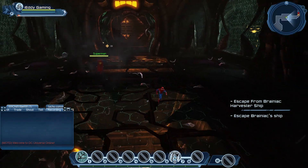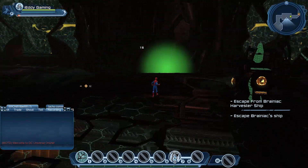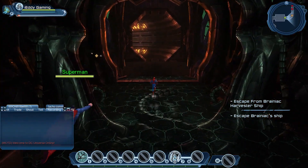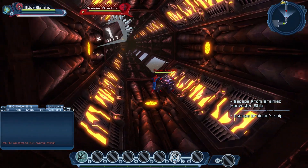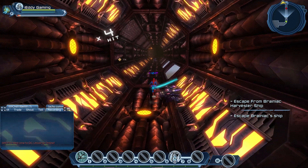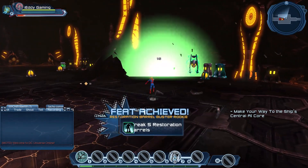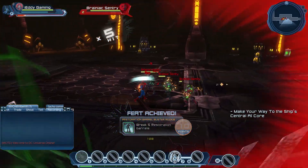A little advice: your character will become stronger with good gear and other things as you progress, and among those other things is one of the most important things called skill points. To get skill points you need feats, and what are feats? Feats are basically achievements and challenges. Like here in Brainiac ship, try to blow up every green or red barrel — green barrels are basically for health. After breaking five barrels you will get a feat, and same goes for red barrels. Break everything you can while you're in Brainiac ship; this will give you some early feats which will eventually become a skill point.